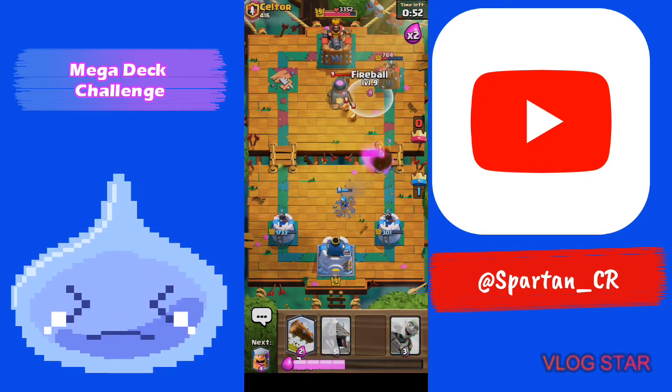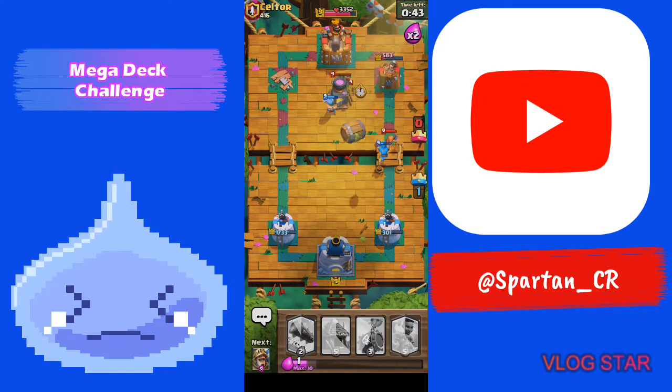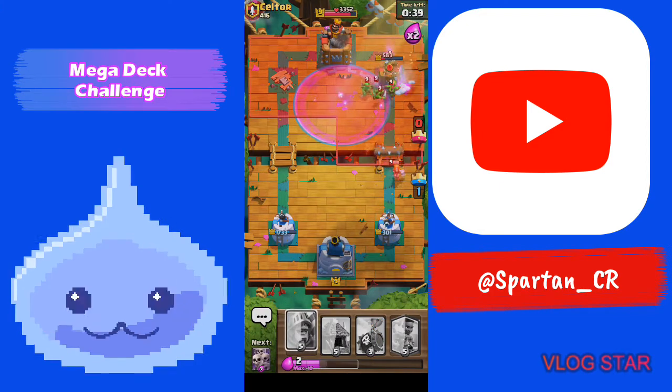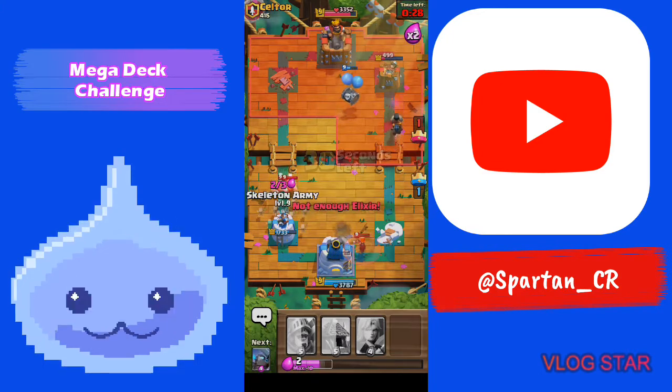That Bowler's done. Doing challenges like this I've learned to appreciate cards I haven't really used before, like Wizard — I've come to appreciate them more. Also Prince. We're just gonna let that Valk eat our tower and... it's not looking good for us.